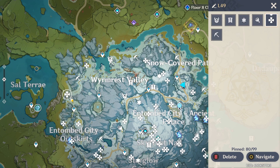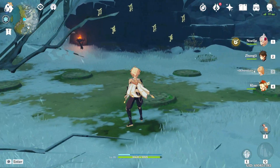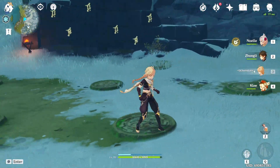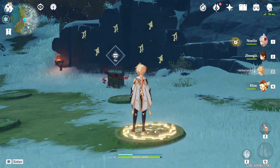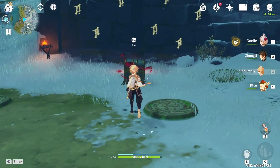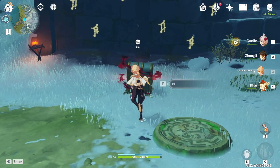Location 49 is way over to the very left of Dragonspine and this one is kind of a mystery to me — I'm not sure exactly how I solved the puzzle. I fiddled around with the pressure plates, but there are videos that explain exactly how to do it, so it might be good to search that up. Search 'mystery chest Dragonspine.' I'll also link a video in the description below.